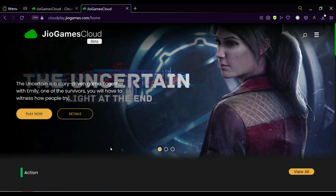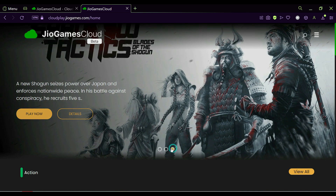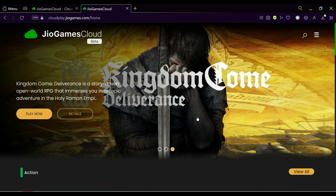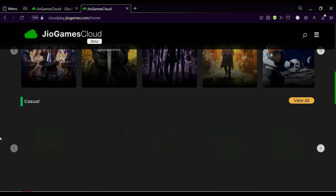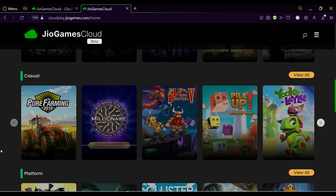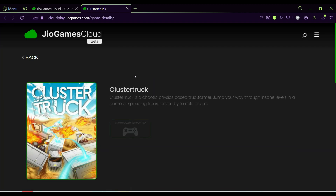Step 1: Visit the Reliance Jio Cloud Gaming website and click on the Get Started button in the top right corner. Step 2: Clicking on Get Started will navigate you down to the Get Started section on the same page. Here you can either click on the Play Now button in the Web App box on your computer, or click on the Google Play Store button to install the GeoGames app on your Android smartphone.